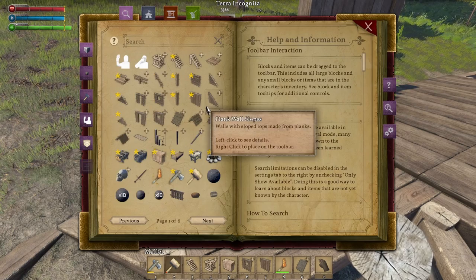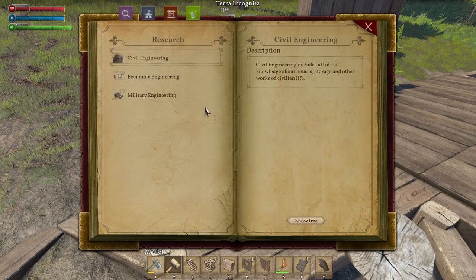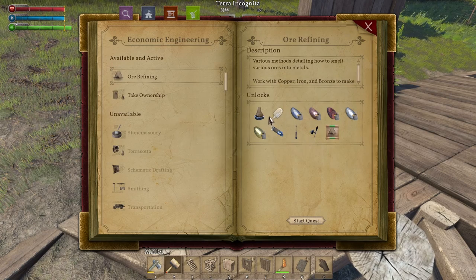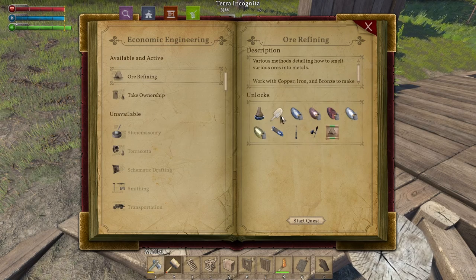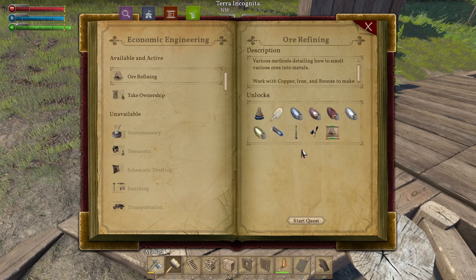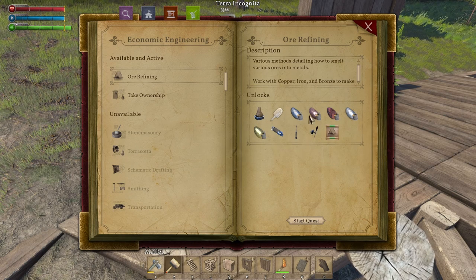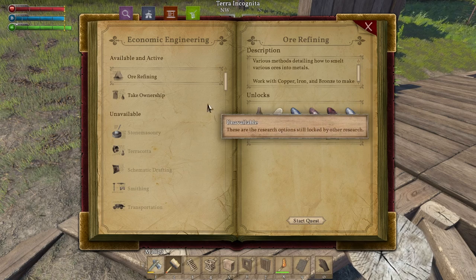I'm worried about barbarians coming now that we've built something, and I don't have a weapon. I need to figure out some weaponry — I need to make a club. Let's check knowledge. Economic engineering — if I do ore refining, it unlocks a shovel! We need a shovel to start getting ores. Let's start with that.